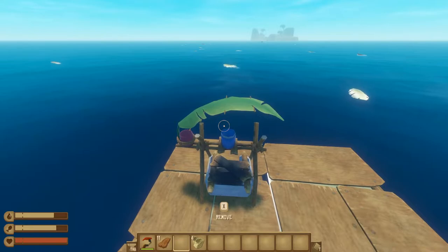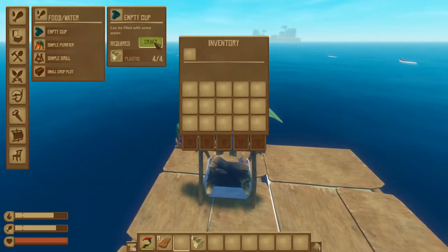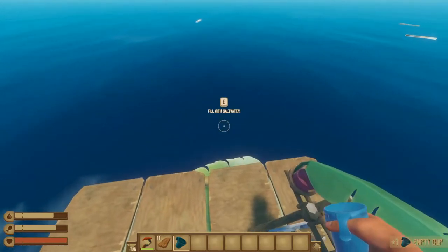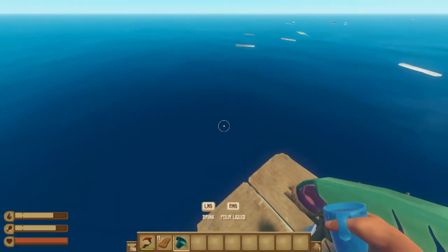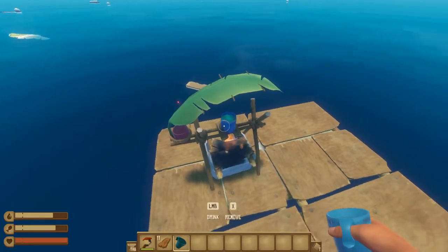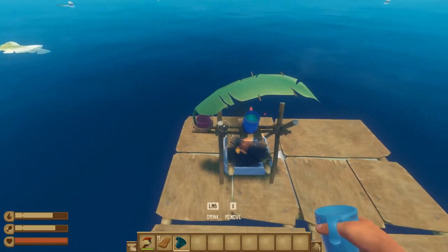There is one important setup: you need a cup to collect water, either from the sea or from the purifier. Once you have your cup, look at the ocean and fill it with salt water using your interact button. After this, interact with the simple purifier again, and this will allow the fire to start cooking the water and turn it into fresh water.